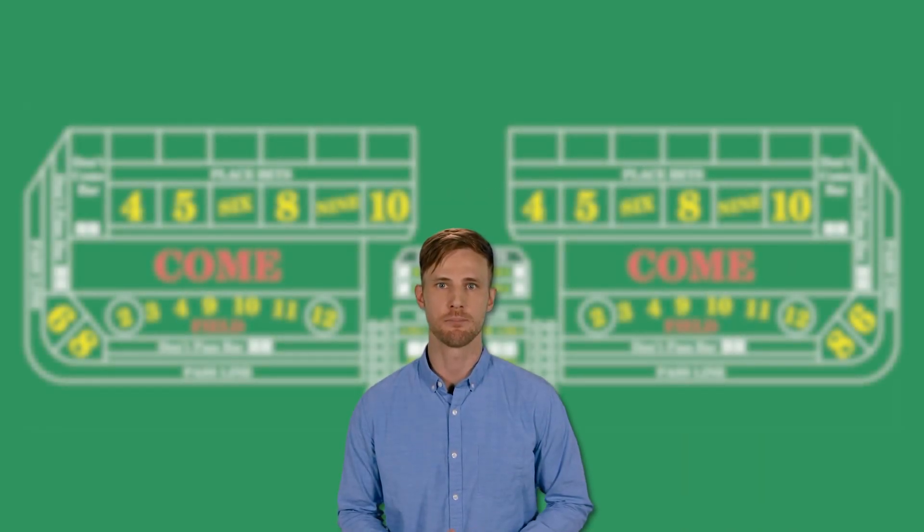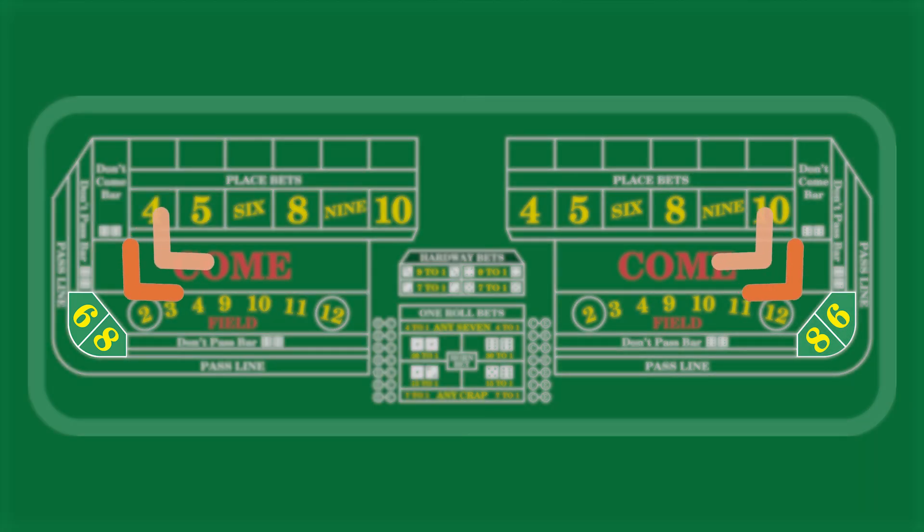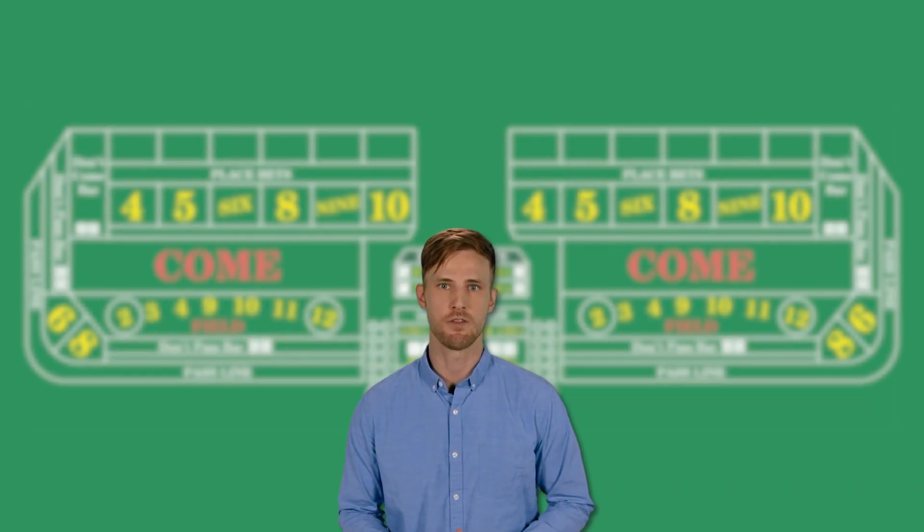In addition to place betting the 6 and 8, a lot of casino craps tables — both online and land-based — have a betting area in the corners of the table with a big 6 and 8 in boxes. Some players tend to use these bets because they are self-serviced and you get paid even money if you bet either and win. On the other hand, if you give your bet to the dealer and tell him to place bet the 6 and/or 8 instead, you get paid $7 for every $6 bet because place bets have a better payout.